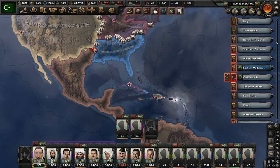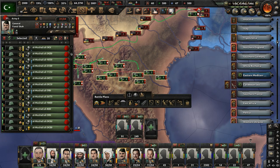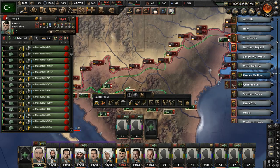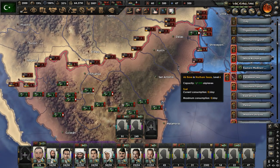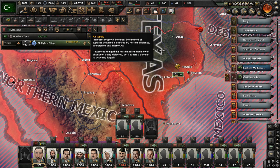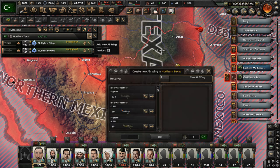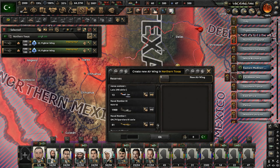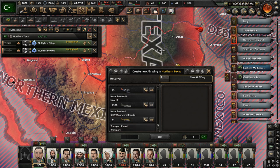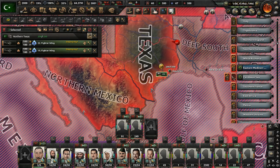Since we have positive manpower again, let's build up our air force in the USA — hold this line. I can't believe that whole army got beat down so hard. Build up this whole force, get tons of planes — 500 fighters. Make as many aircraft as possible. I probably need to get rid of those glitched-out squadrons. I think I do need to do that. Set up an air superiority order in Texas.